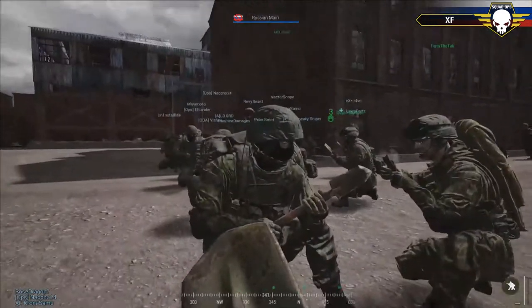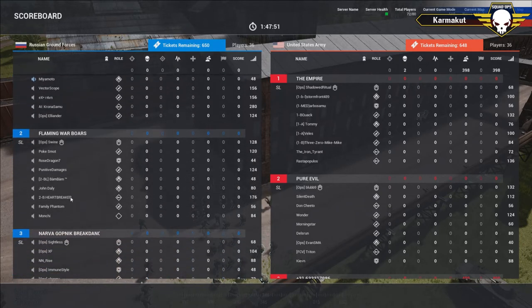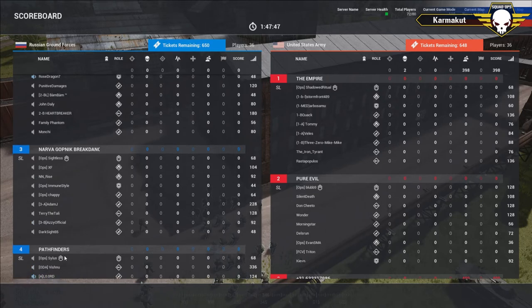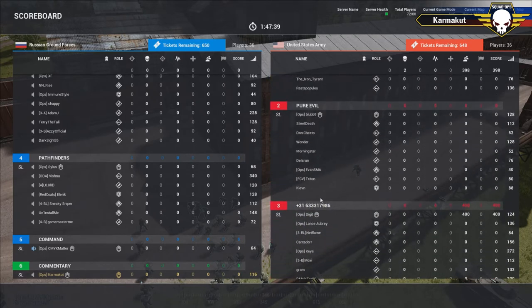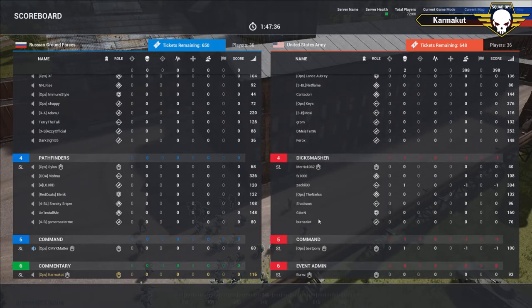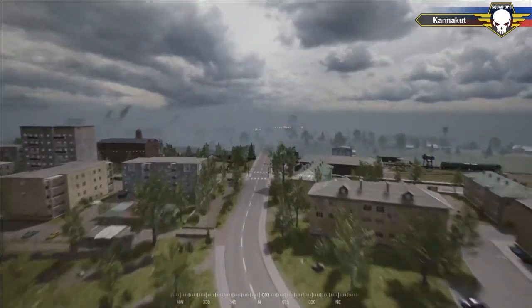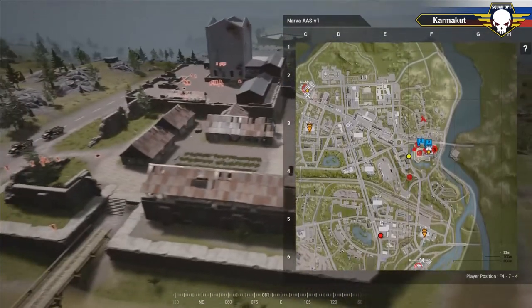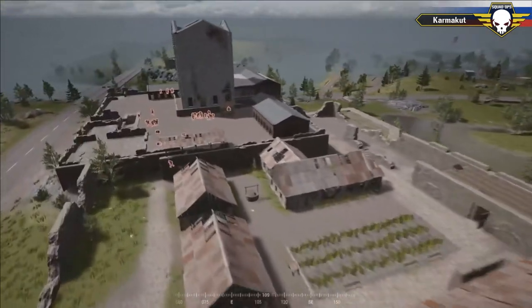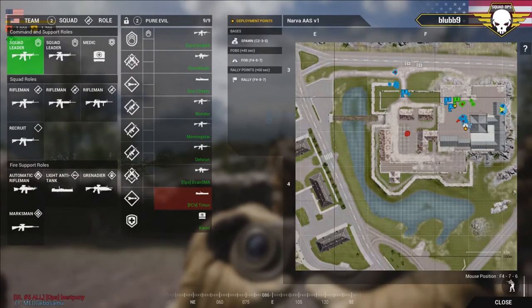For the Russians, squad leaders are Neural, Swine, Sightless, and Silas. CMYK is commanding for the Russians. On the U.S. side, we have Shadowed Ritual, Blub, Digit, Merrick, and Best Pony commanding for the Americans. We'll zip over to the American side and the castle they are tasked with defending. U.S. teams are getting set, organizing their squad leaders and squads — we'll be kicking off briefings shortly.